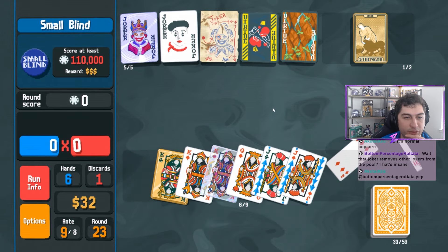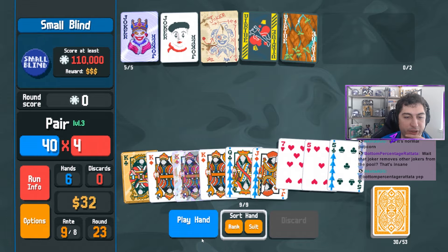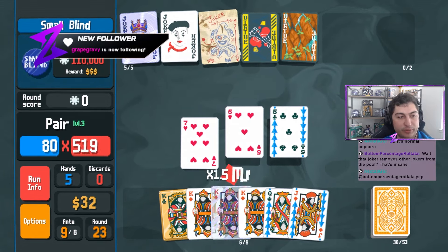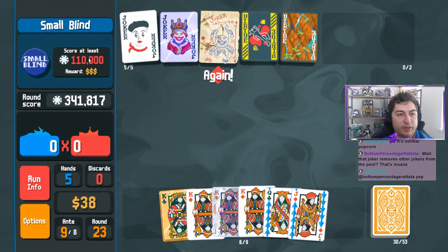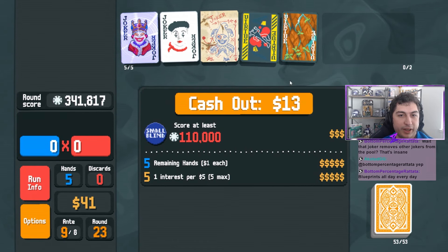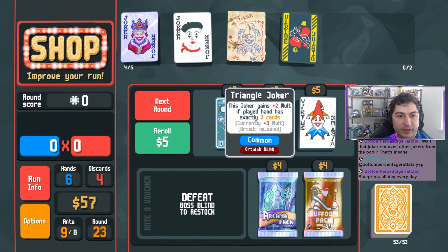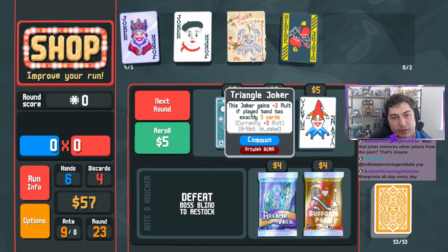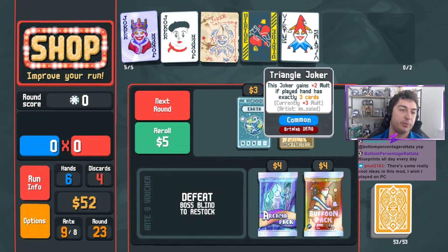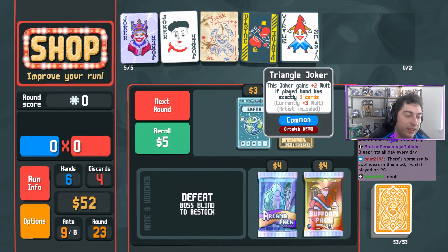We'll move on, save some money. We'll get rid of all these. That's annoying. We will play this pair. Thank you so much for the follow Grape Gravy - also interesting username, I like it. We got in time. I like this idea for the joker. The joker gains plus 2 molt if played hand has exactly 3 cards - it's a scaling molt joker. That actually would have worked well in this build because we were playing three of a kind for a while. There are some really cool ideas in this mod.